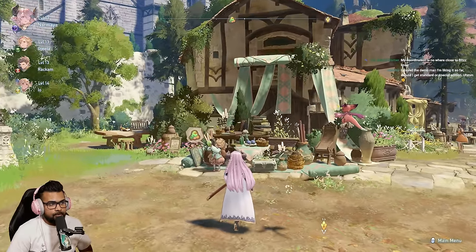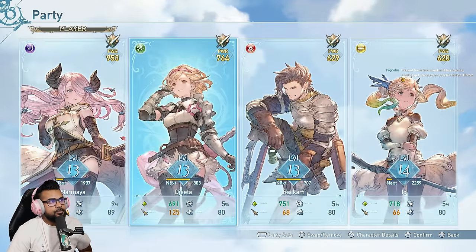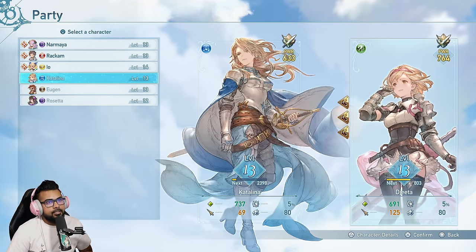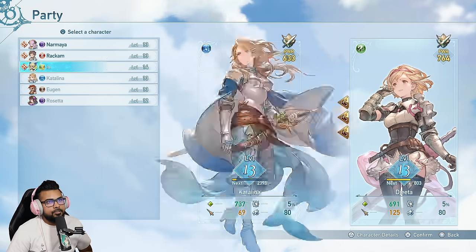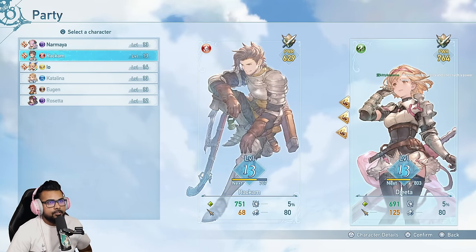Unfortunately, you can't unlock any character you want until Chapter 4. You have a default list to start. In the beginning you're going to have Rackham, Io, Catalina, Ogun, and Rosetta, and between those you also have Jito or Gran as the default character.